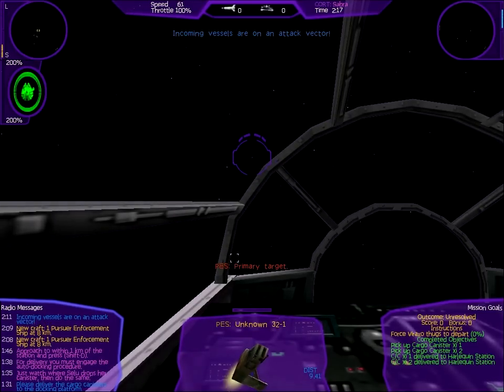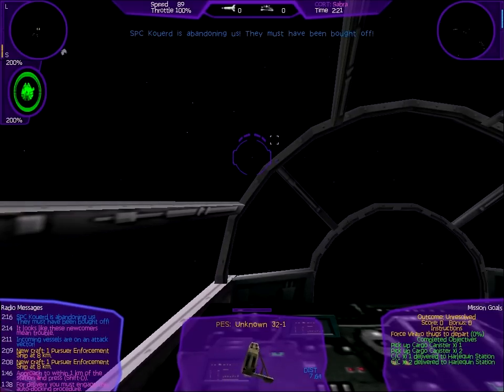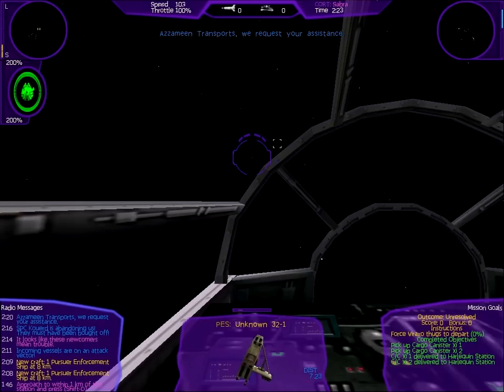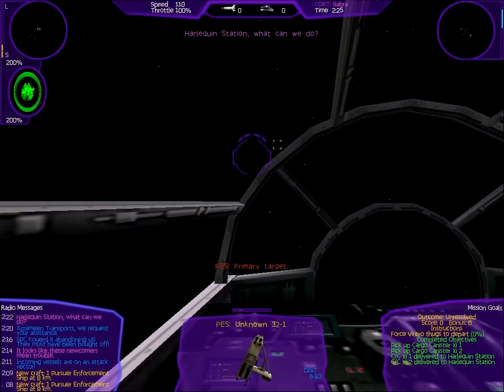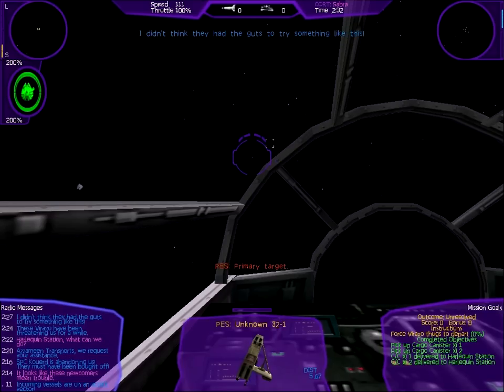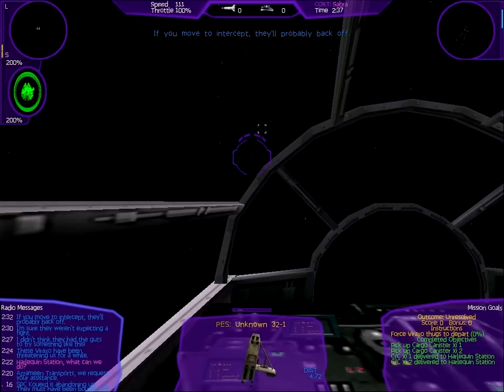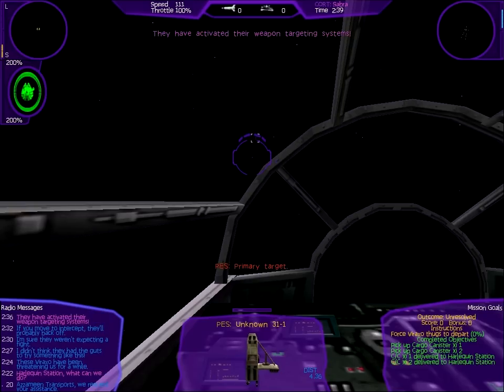Incoming vessels are on an attack vector. It looks like these newcomers mean trouble. System patrol craft are abandoning us — they must have been bought off. Azamine Transport, we request your assistance. Harlequin Station, what can we do? These Varaxo have been threatening us for a while. They didn't think they had the guts to try something like this — I'm sure they were not expecting a fight. If you move to intercept, they'll probably back off. They have activated their weapon targeting systems.